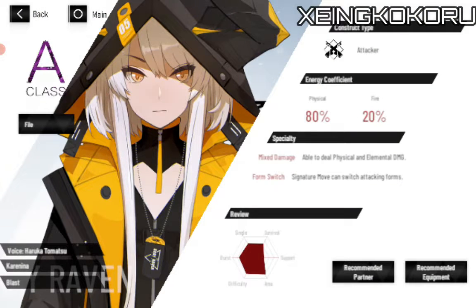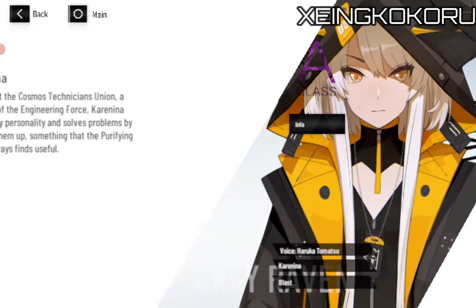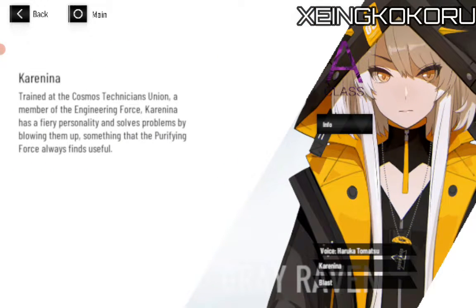So this one is an A-class Karanina — 80% physical and 20% fire — with mixed damage that can deal physical and elemental damage. Trained at the Cosmos Technician's Union, a member of the Engineering force. Karanina is a fury personality — she solves problems by blowing them up, something that the purifying force always finds useful.